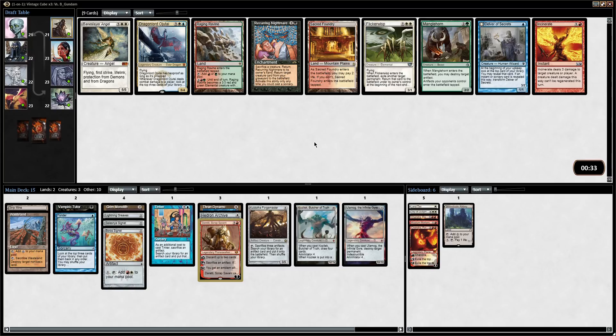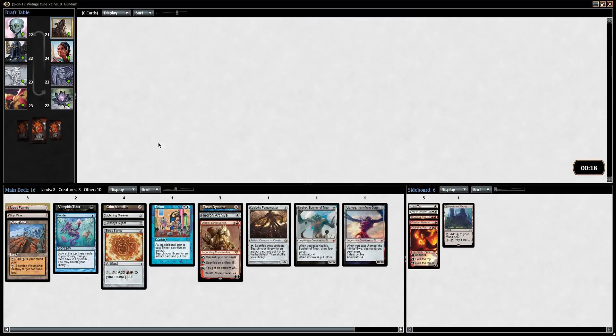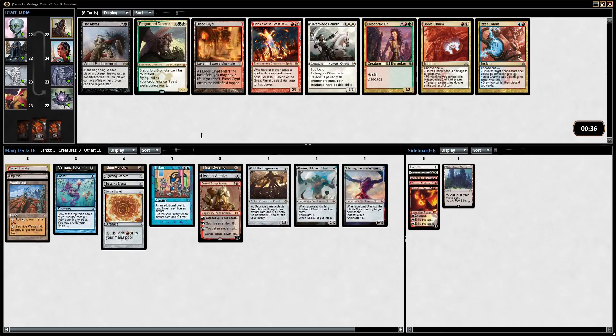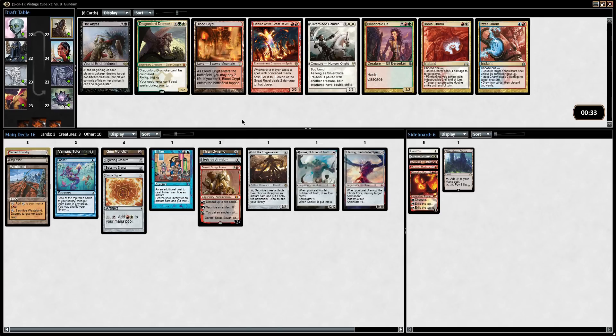Recurring Nightmare is quite bad with Eldrazi. Might just grab a Sacred Foundry. I'd like to play Ojutai — let's see. I think just having better mana we can figure it out from there. This might let me splash into red or something. Wow, these packs are not amazing. There's a Blood Crypt. Bloodbraid Elf — I don't even have the green to cast it. Not really. I'm just going to keep taking mana. There's a Chain Lightning. Mana Confluence — my mana base looks pretty tough right now and none of these cards are super exciting, so I'm just going to keep picking up mana fixing when I can.